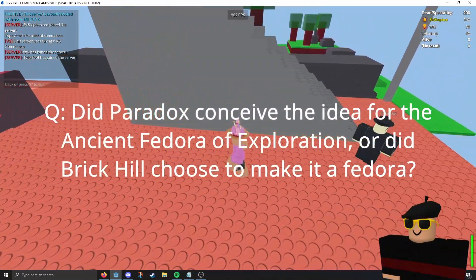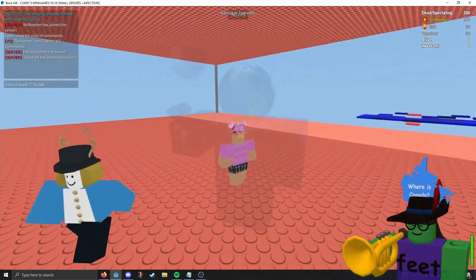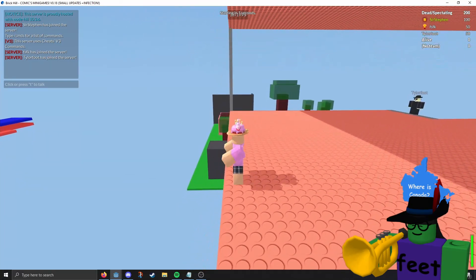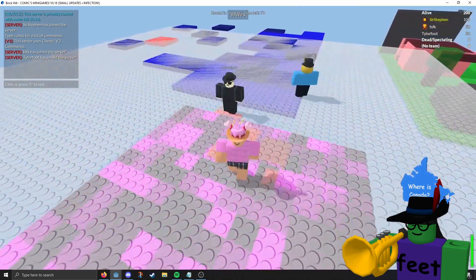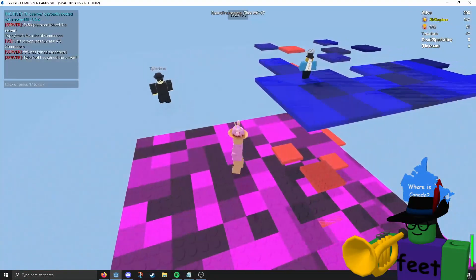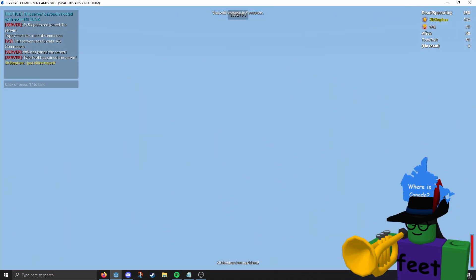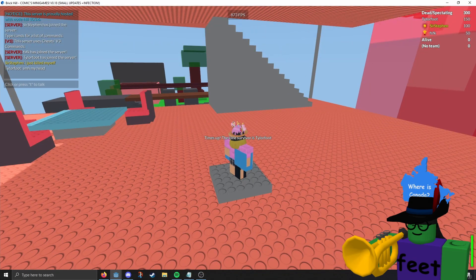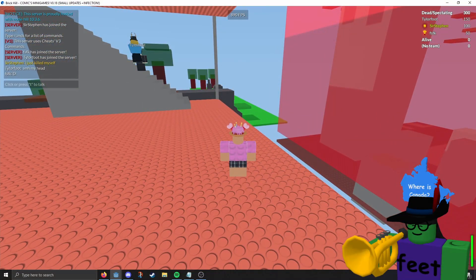Third question: Did Paradox conceive the idea for the Ancient Fedora of Exploration, or did Brick Hill choose to make it a fedora? Illusionism explained that Sidus actually came up with the idea mostly on their own — this applied to all three sets in the event. Sidus drew the concept art, and while Paradox was thinking of an Indiana Jones type hat, Sidus took that concept and added vines and buttons, turning it into more of a fedora. Illusionism noted they make items around the game rather than games around the item, which means items more closely fit the sets, though it takes a little longer.